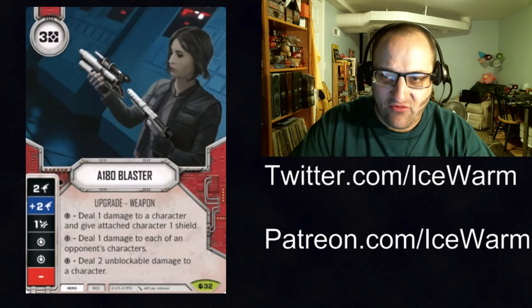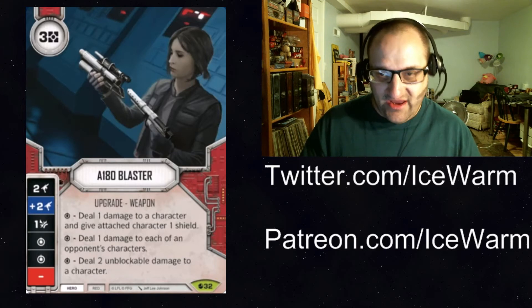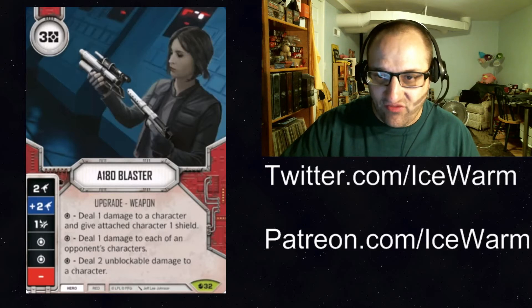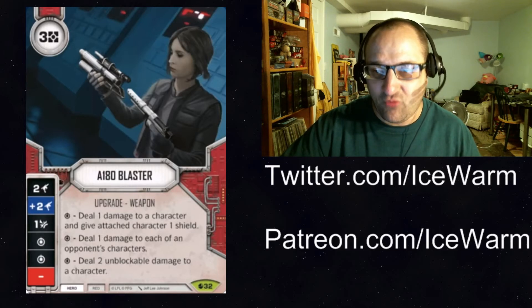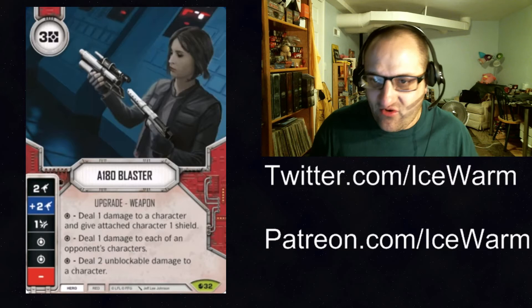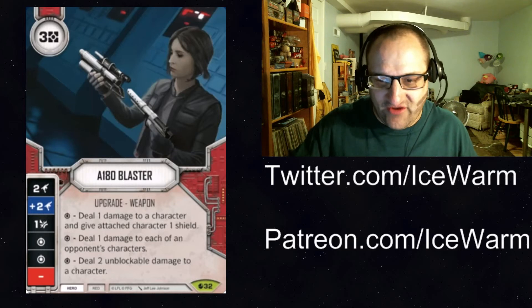I really like the specials on this — they're pretty interesting and very situational. If you really need a character to survive a little longer, you deal 1 damage and get a shield. If your opponent has multiple characters, you can hit all of them for 1. Or do 2 unblockable to a single character. The cost is a little high because this is the same cost as the IQA-11, which actually has stronger sides — granted it only has one special, and that special is deal 2 unblockable damage, the same as the third option here. We'll see how this plays out once the set comes out.